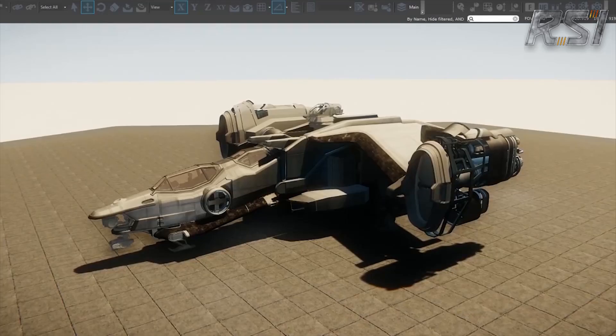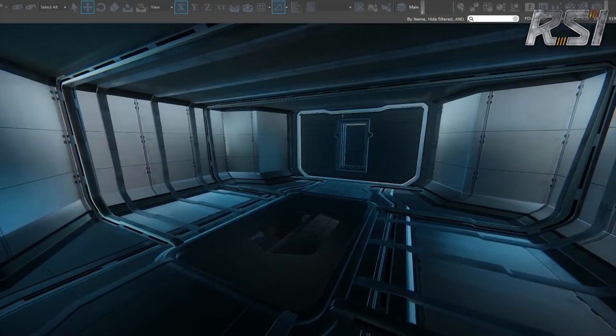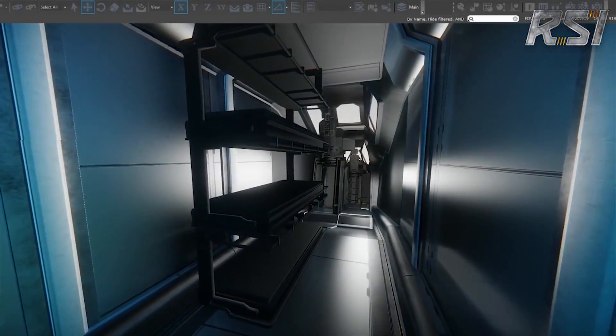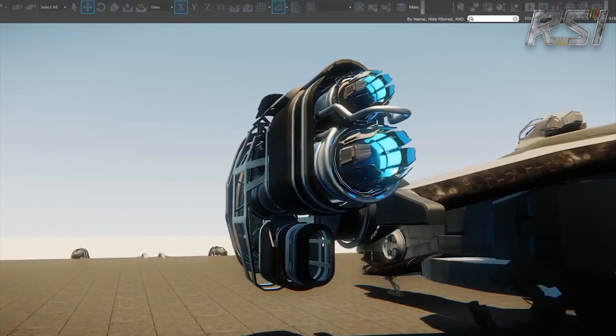Chris Olivier is torn — the amount of detail and modeling quality is really nice and you can tell they understand mechanical call-outs. But the overall shape isn't working for him anymore. It may be the materials on the exterior making the shape hard to read. The brick-like texture on the exterior is throwing him off, making it look like a heat shield material. The interiors are really nice though.